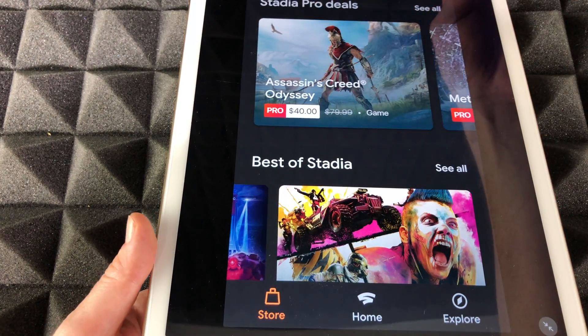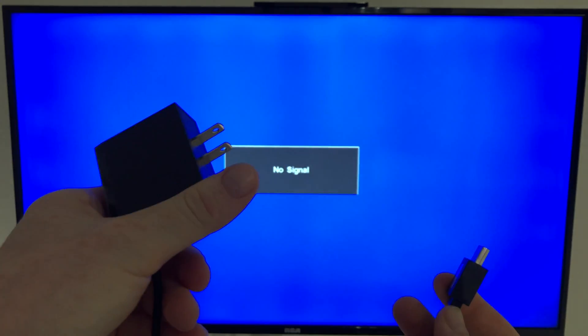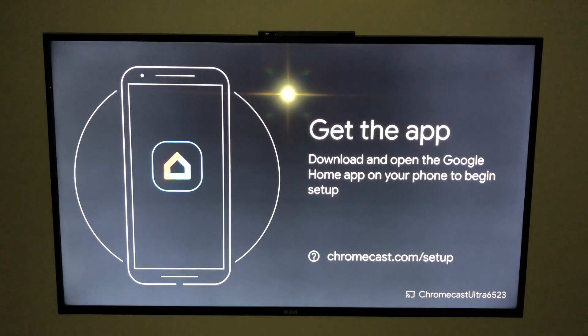Now let's move on to the second step. We have to set this up with your TV — it's just plugging the Chromecast into your HDMI port and connecting it to electricity. On the back of my TV I have several HDMI ports; each one has a number. Once it's hooked up and connected to power, use your controller to select the correct HDMI input.